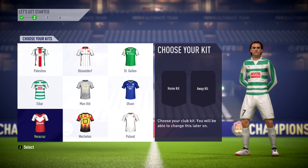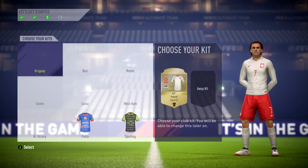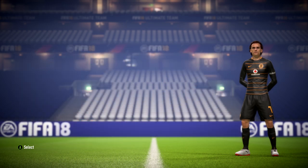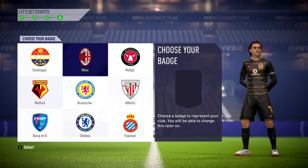Moving on to the kits — we can obviously change the kits whenever we like throughout Ultimate Team. I decided to go with the home kit of Poland and the away kit from Kaiser Chiefs, both from Nike. And as the badge, I've decided to go with the AC Milan badge, which is a really nice one in my opinion.